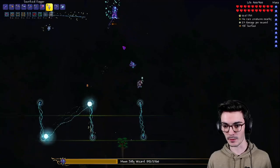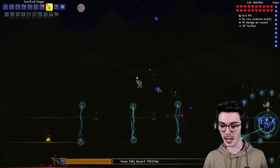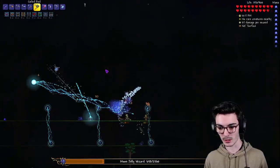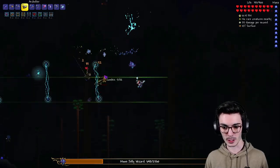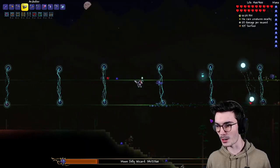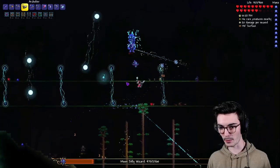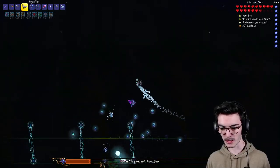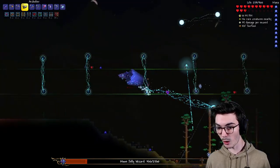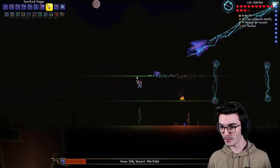Oh, this is a second phase type thing — okay, maybe I need to focus up. Arc Bolter for these little zombies — oh okay, I was trying to dodge my own Arc Bolter, thinking it was part of the boss. Please die! 106 damage — oh my goodness! Okay, we're getting out of here.